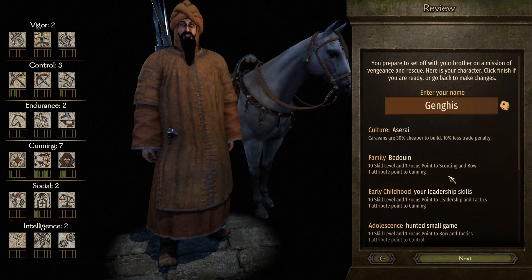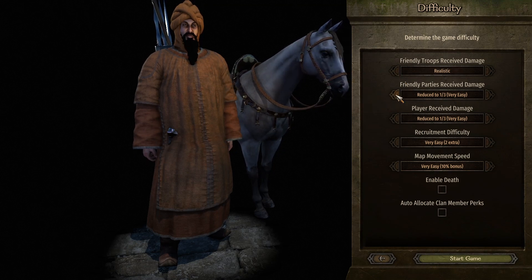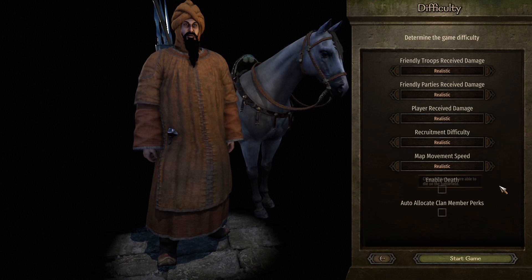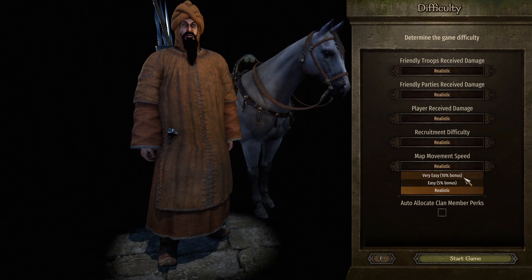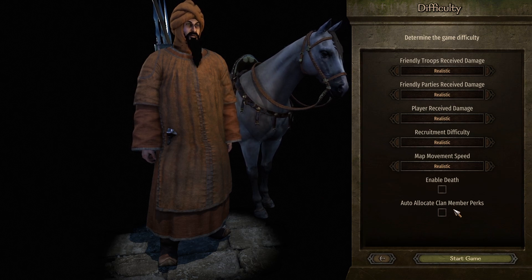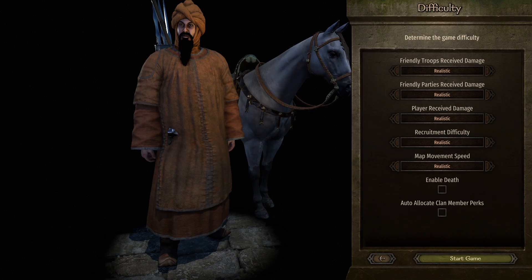We got a name fitting of our dude here. Now for difficulty, I'm just going to put all this on realistic — I don't know why it defaults to very easy. There's no hard mode; it's either very easy, easy, or realistic. We're going to put it all on realistic. We're not going to enable death because that's just not fun, and we'll leave all that unchecked and start the game.